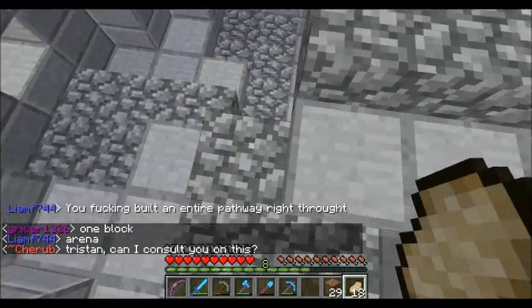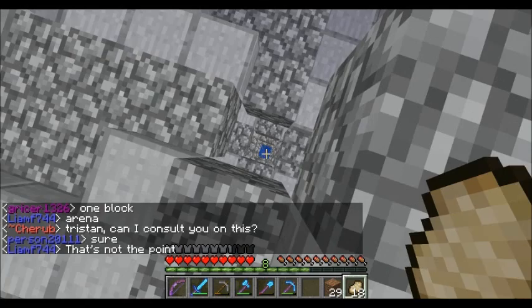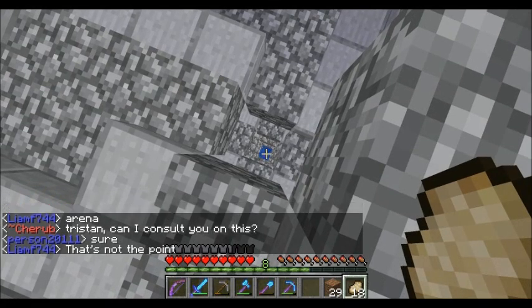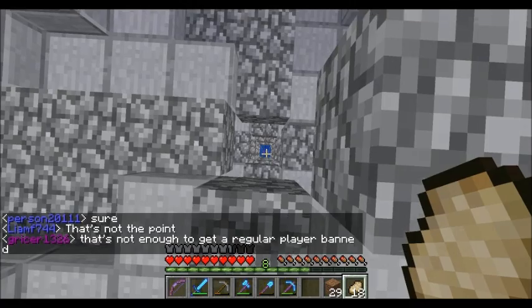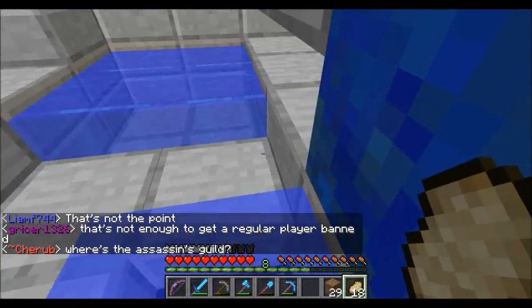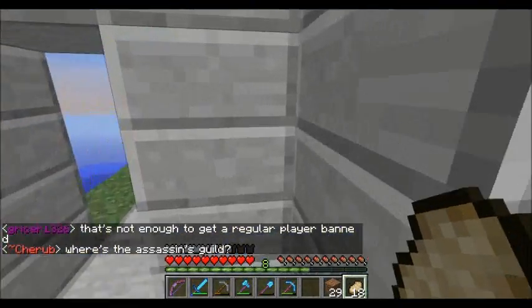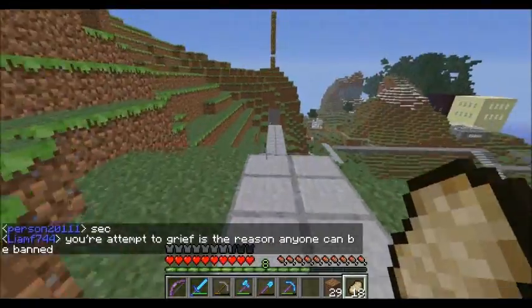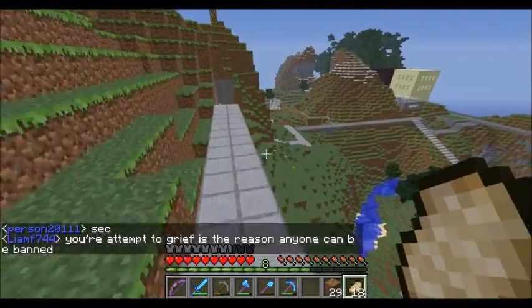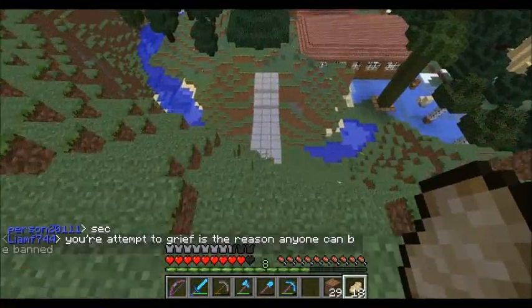I wonder if the water drop is going to work from this high — it's only one block deep. There's a glitch with the crafting table where you go into it, so sometimes this does work; other times I've just died doing this. And today it works — how lucky. Normally I think you should take fall damage from that. I haven't enchanted my armor because I died. Sometimes I'm just lazy and I don't want to go down that path.